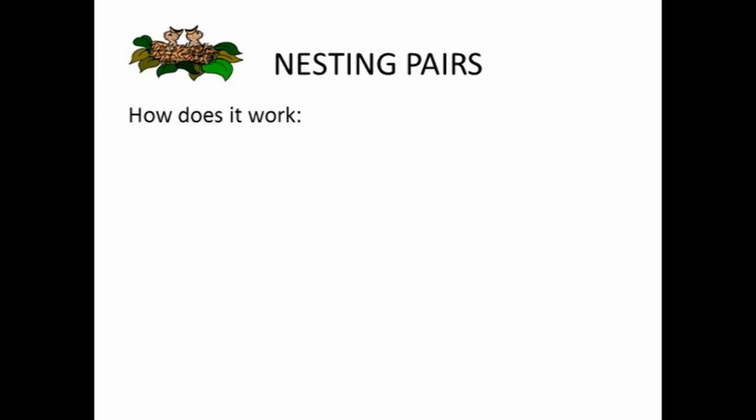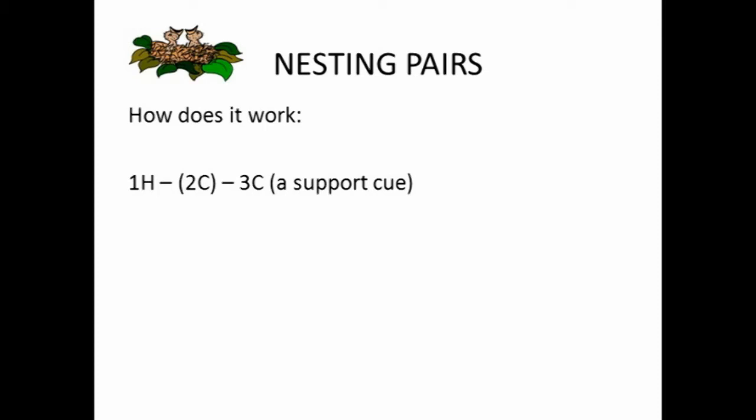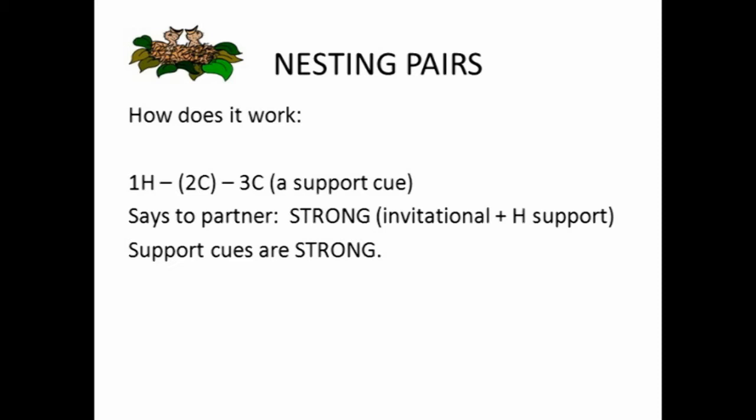How does it work? Imagine your partner has opened the bidding one heart and your opponent makes an overcall of two clubs. Here comes your support cue — you bid three clubs. You're saying to your partner that you're strong, that you've got an invitational hand and good heart support. So support cues are a strong raise in your partner's suit. You're saying you're fine at the three heart level, and if you've got any more in the tank, bid to game.